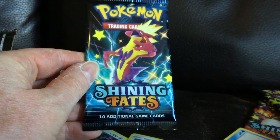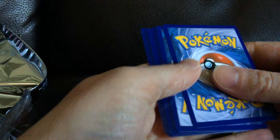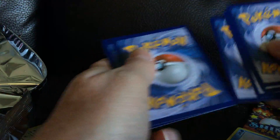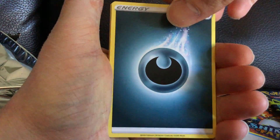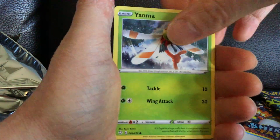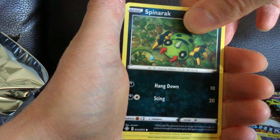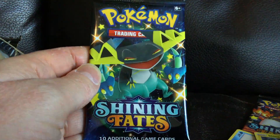Alright, next pack. Let's see what we get here. Ball Guy, Mopiko, Yanma, Horsey. What do we got here? Oh, another shiny! Nice. Two shinies so far — can't complain about that. Like a full arch, could be super nice.